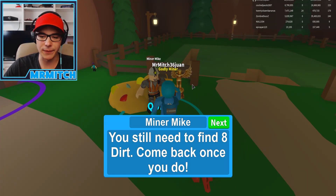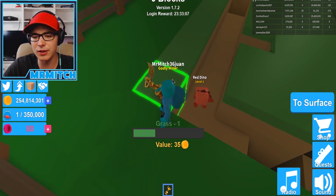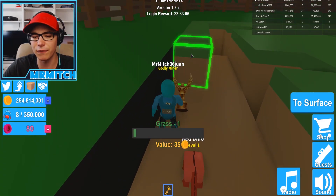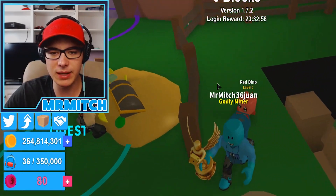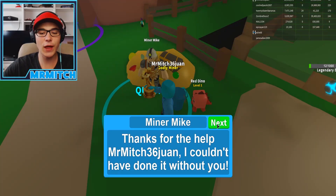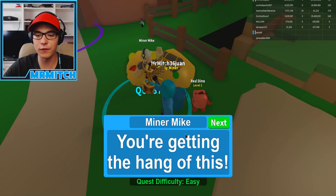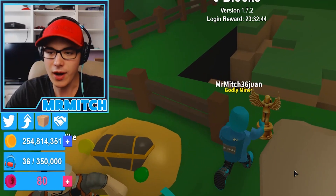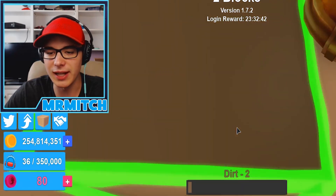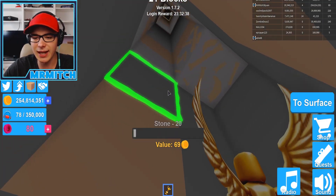The quest NPC says I still need to find eight dirt, come back once I do. So obviously we're going to have to do some of the easy quests first. We'll mine a few of those — I'm pretty sure that might be eight dirt. Thanks for that, Mr. Mitch, I couldn't have done it without you. Please take a look at this reward for your hard work. Obviously 50 coins for that one — it's going to get a little bit harder every single time. Now we've got to get 10 stone. I assume this is like the tutorial.